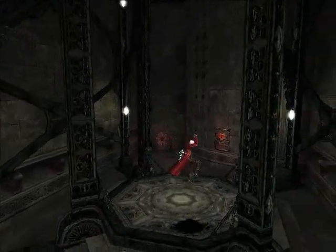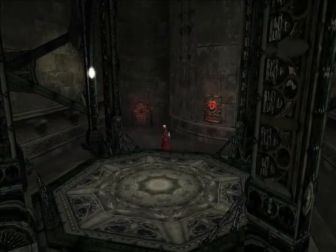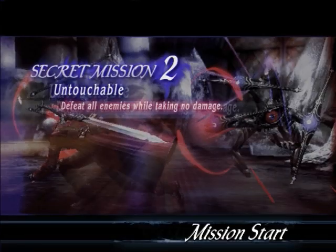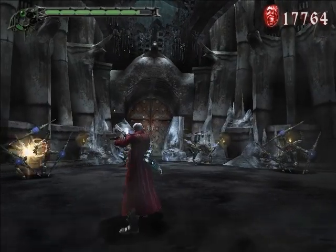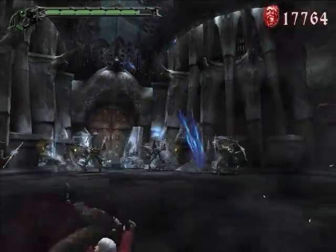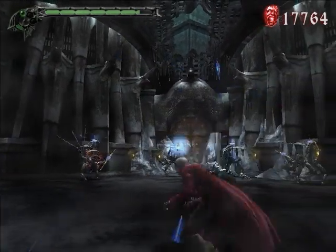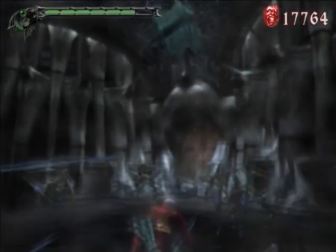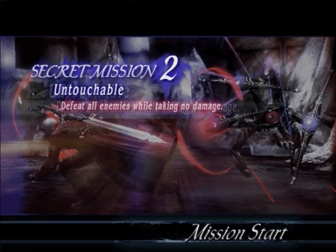So we have an elevator-like platform with a strange motif on the wall. We'll investigate the strange motif first and get our second secret mission: Untouchable — defeat all enemies while taking no damage. This is actually a lot harder than it seems. Do not try to take on these monsters with melee attacks, and you will see why. There is a constant hail, a barrage of bullets, and even though they say they will fire enough arrows to block out the sun, there is no shade to hide in.